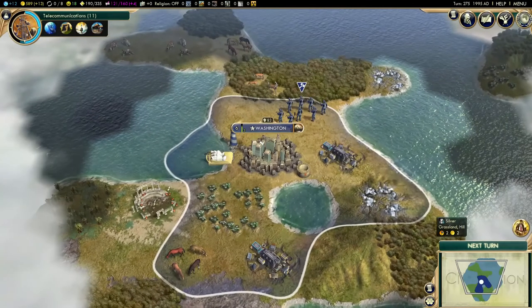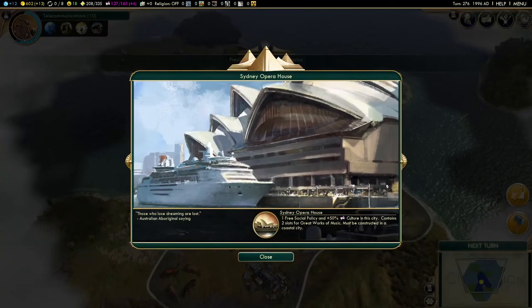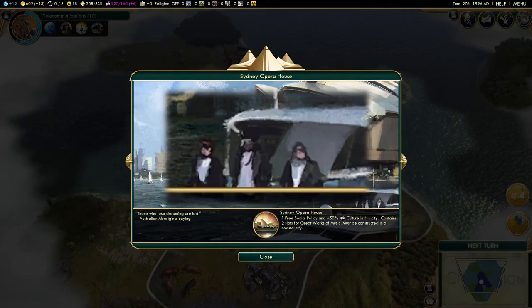In Civ 5, the secrets and references take a backseat as most now take the form of the newly introduced achievements. Nonetheless, there are still some things to explore. After you construct the Sydney Opera House Wonder, keep an eye on the bottom right of the wonder cinematic, and you'll see the familiar scene from the Lonely Island's "I'm on a Boat" music video.